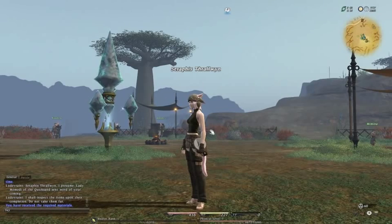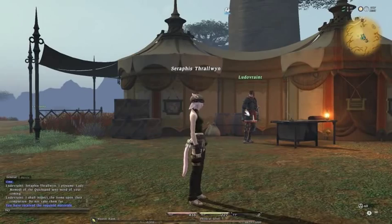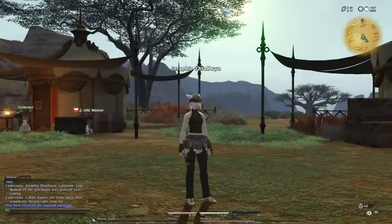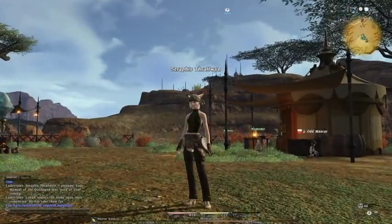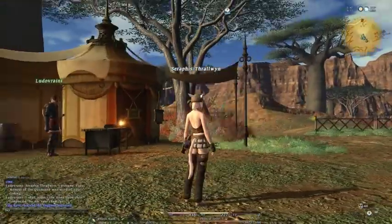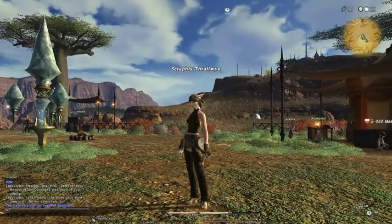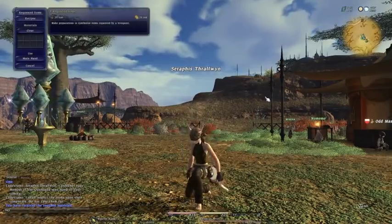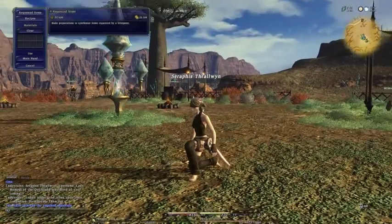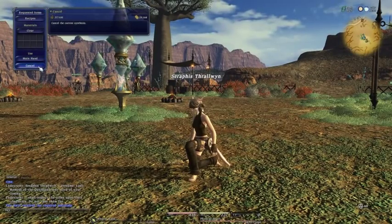Just to recap: we've switched to weaver class by equipping the weaver's tool — a rusty needle. We've spoken to the local supply officer to initiate the quest and get our ingredients. All we need to do now is start crafting. We open our main menu and click on synthesize. This crafting window pops up and it's nicely explained when you hover over the particular buttons here.